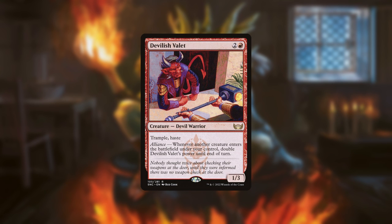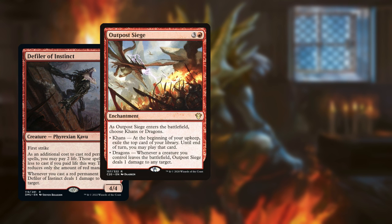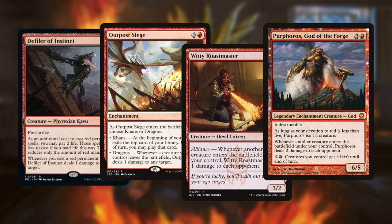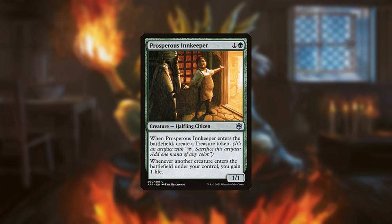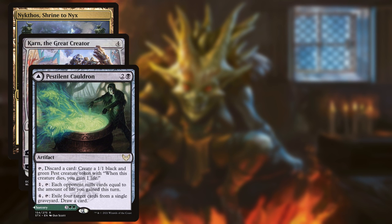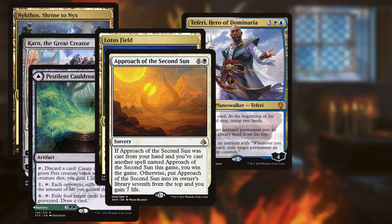Devilish Valet can immediately attack for infinite damage since it has Trample, Haste, and its power doubles each time you play Ignis. Cards like Defiler of Instinct, Outpost Siege, Witty Roastmaster, and Purphoros deal infinite damage. Lastly, there's Prosperous Innkeeper which, while it technically doesn't win, gains you infinite life which many decks can't overcome, although some notable exceptions are Nykthos Ramp with its Mill combo, Blue-White Control with Teferi, Lotus Field with Approach of the Second Sun, and Fires with Kenrith.